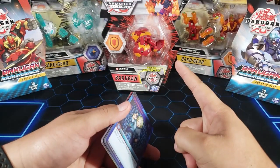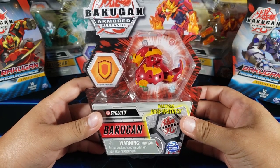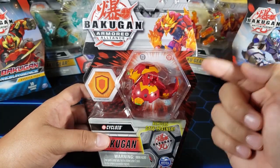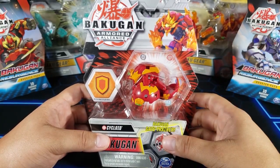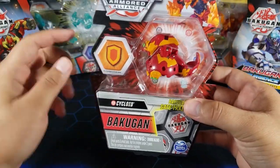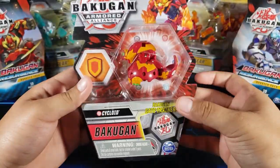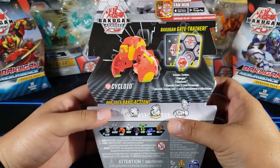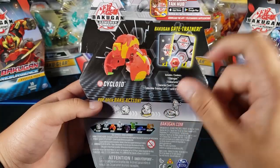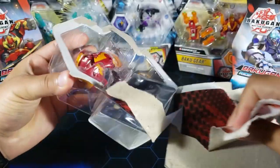Now onto the Bakugan Pyrus Cycloid. Somebody suggested I should open this guy and here we are — I was able to find him. I got pretty lucky because there was only one of these at the store and he actually looks really cool. It looks like he carries a regular shield and another — okay, double shield. He is just a core so he only comes with a character card and a gate trainer card. Let's take him out and see how he looks.